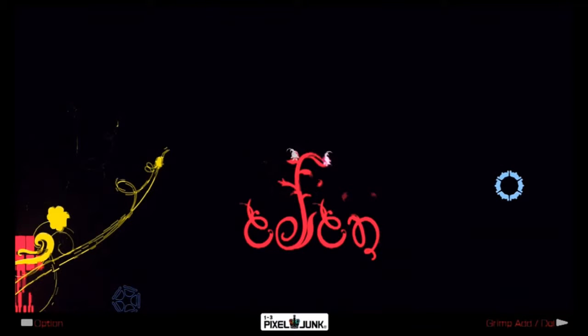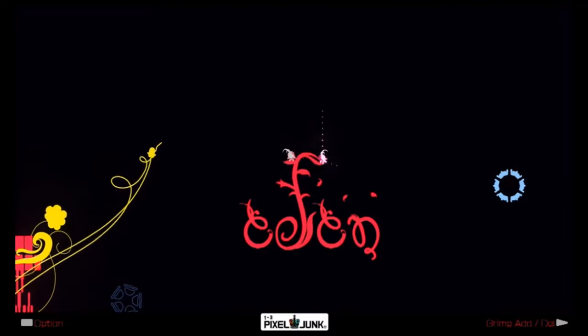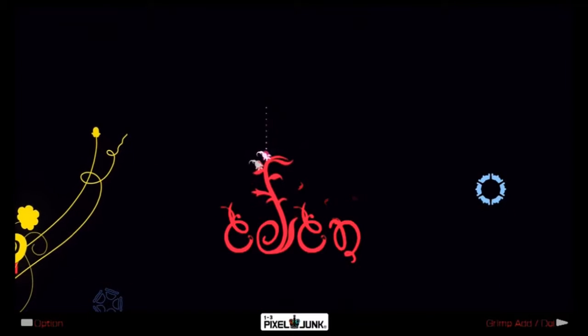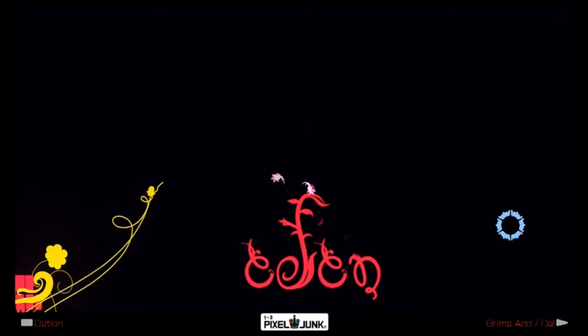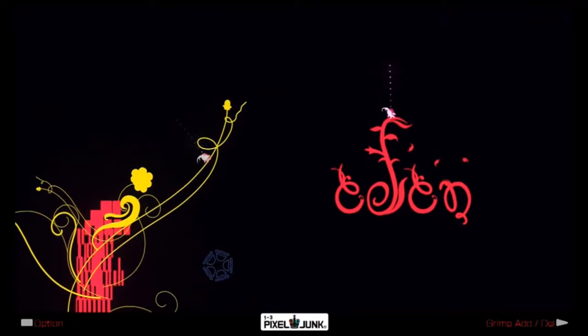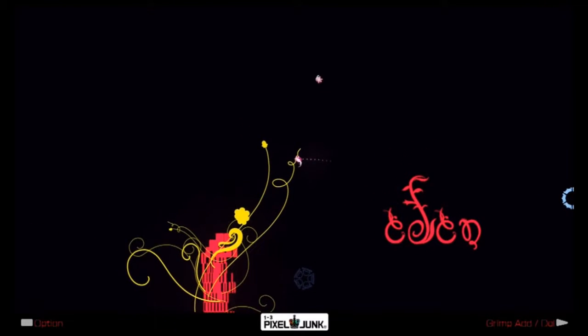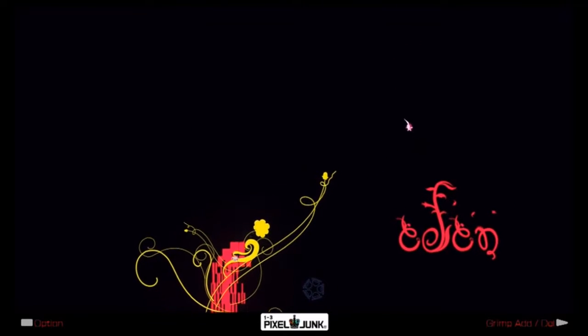Welcome to PixelJunk Eden! The things we are playing as are apparently called grimps. Beyond that, there's no plot, no story — it just is. The grimp grips things and flies around, propelling itself upward — centrifugal force, I guess.